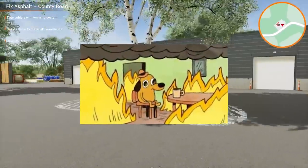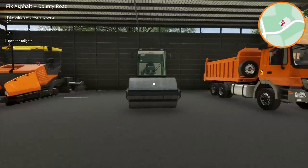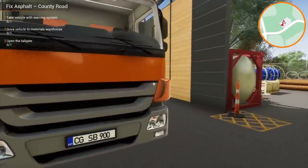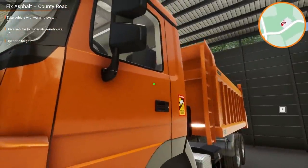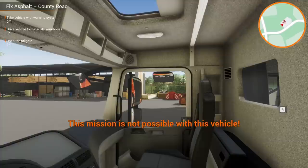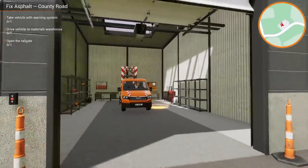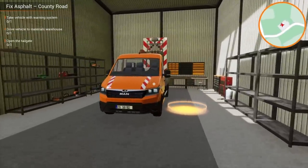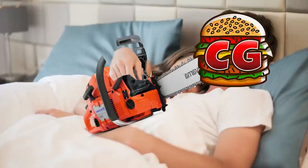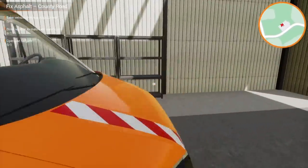It says take a vehicle with a warning system. Wait, how does this work? Did I just grab any vehicle? The mission is not possible. Well, I mean, if you would mark the vehicles. Here we go. We have even more vehicles. Look at this thing — we got chainsaws and stuff. Can I use this? Totally not for inappropriate reasons. Okay, I'm kind of excited about this game now.